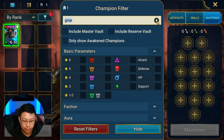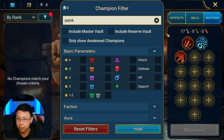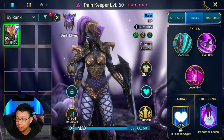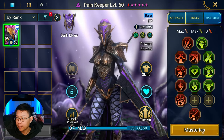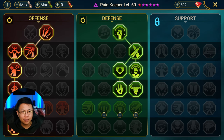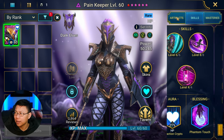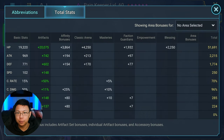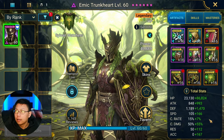Let's look at Pain Keeper. As I said, same build as my clan boss — fully booked, with Phantom Touch blessing. These are the masteries I have on her. The most important thing for Pain Keeper is the speed. I don't know the exact wiggle room, but 250 speed is where she needs to be. I don't think the other stats matter much — 250 speed is basically what you're looking for.